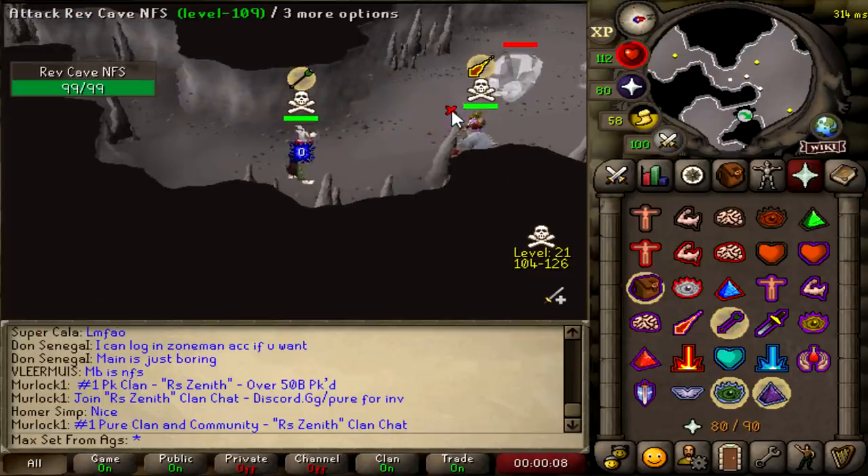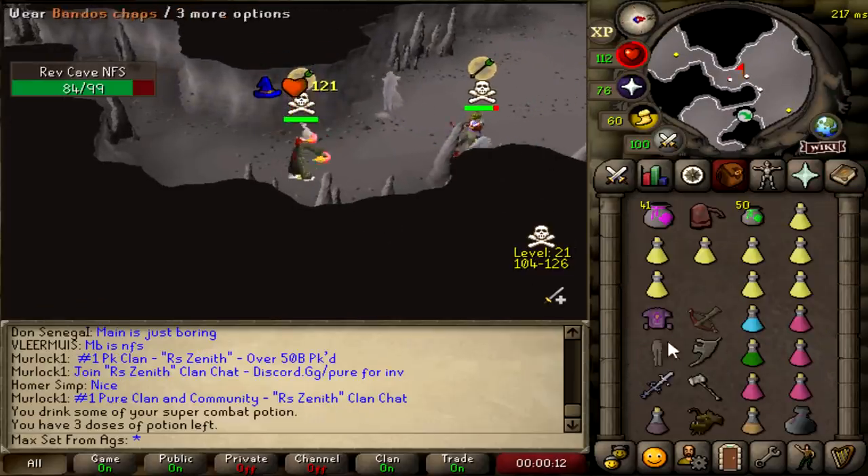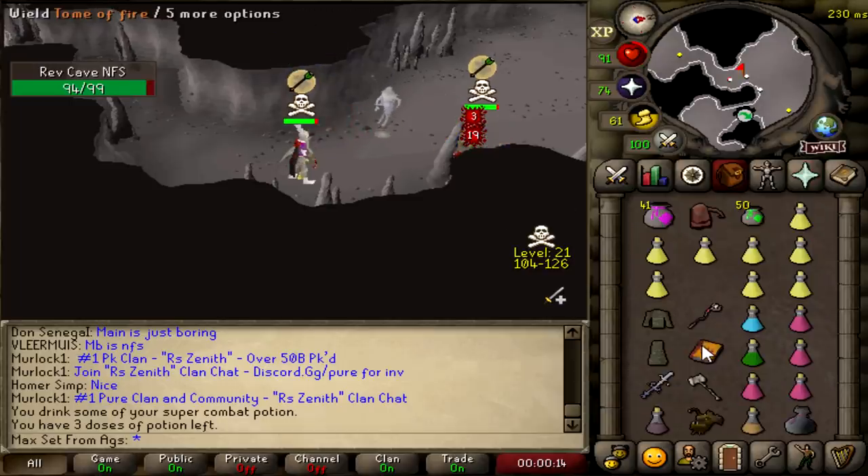This guy's name is RevCavesNFS. He just looks like a Balt ragger, maybe. Is that literally what he's stationed up here to do? Let's suss out what his HP is gonna look like as this fight goes on.